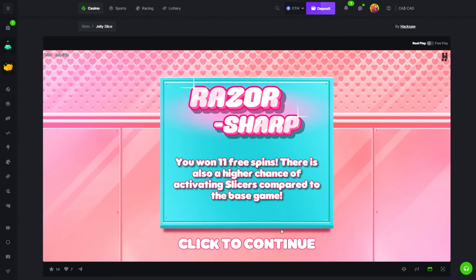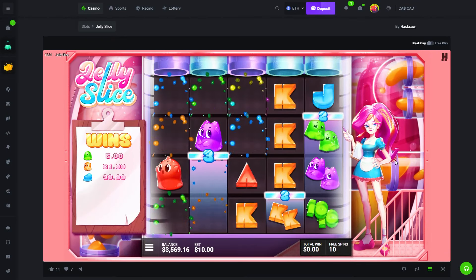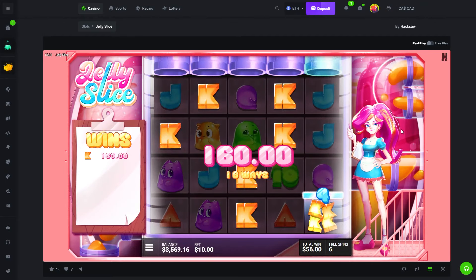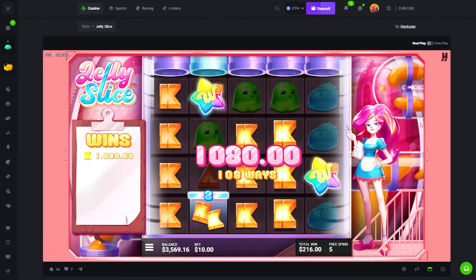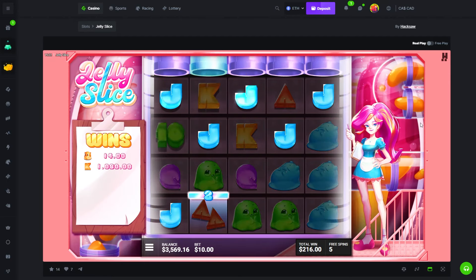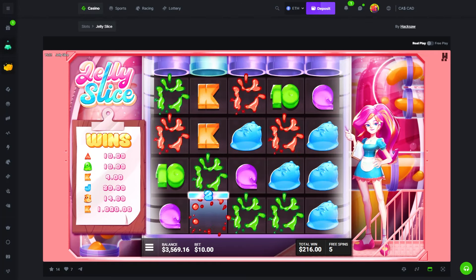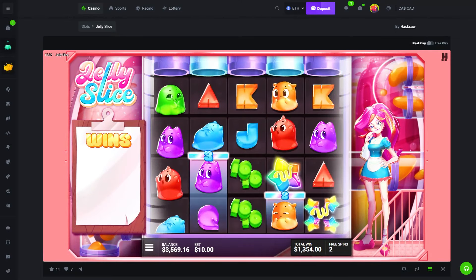Let's see if we can get some good hits here. I'm not sure what we're supposed to be looking for — I think we just need all these to show up for it to be good because it increases the ways. Nice — 1k, we'll take it. We had all that around and kings on top, that would have been a really good win. I'm not sure how you can max win on this.